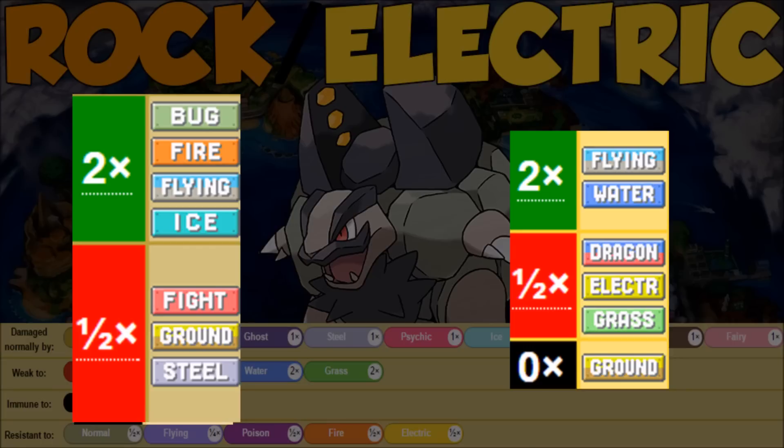Looking at the Rock/Electric typing offensively, it covers out pretty well. Ground is going to give us the most problem — 4x weakness, we can't hit it with Electric and we're resisted by Rock. Everything else goes pretty well. Rock has a good amount of super effective hits with Bug, Fire, Flying, and Ice, and Electric hits Flying and Water type Pokémon. So a little bit of overlap, but we should be okay.